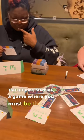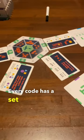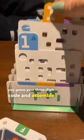This is Turing Machine, a game where you must be the first to figure out the secret code to win the game. Every code has a set of criteria available to lead you to the right answer. Using this criteria, you guess your three-digit code and assemble your proposal.